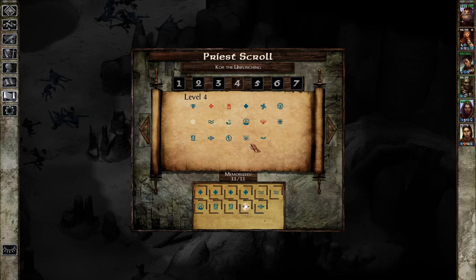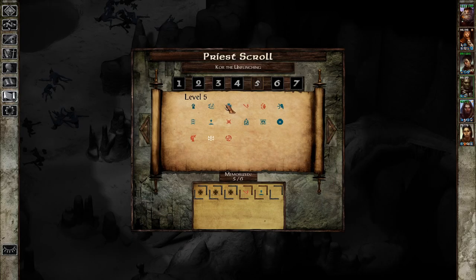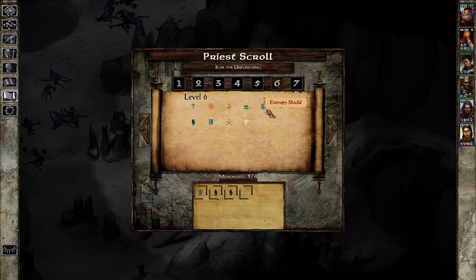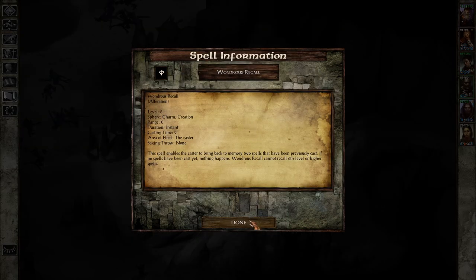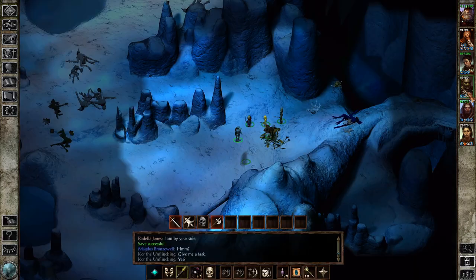Protection from Evil 10 Foot Radius - that seems like a really good one for me to have. Also a Righteous Wrath of the Faithful? Nah. Chaotic Commands could be good. And 6th level - we have Physical Mirror, which bounces missile weapons backwards. Entropy Shield might be nice. Wondrous Recall? No. Spiritual Wrath - no, we're not going to be casting that because it would only be resisted by evil creatures. And we'll have a Conjure Animals - because why not?